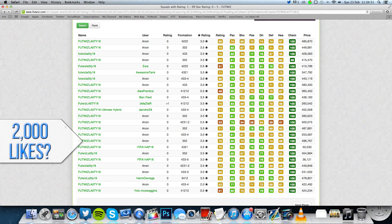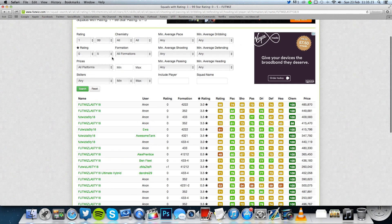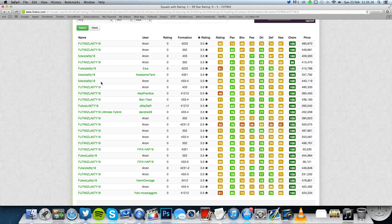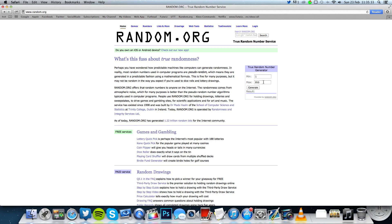A few days ago I asked you guys to get involved — if you wanted a chance of me using one of your teams, you needed to build a squad and name it 'Foot Whiz Lasty 18'. 950 squads have been built in about a day, which is crazy — thank you so much. There are loads of pages, 25 per page, so on random.org with one to 950 we generate our number and get 312.